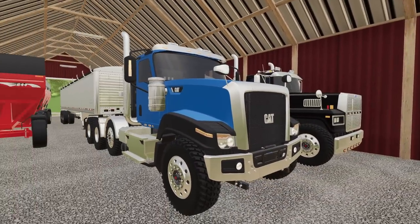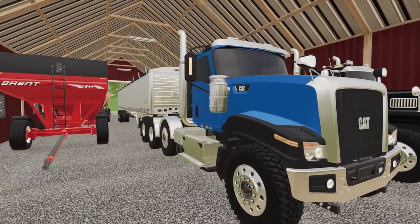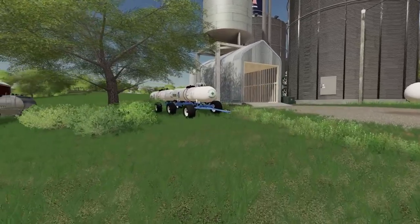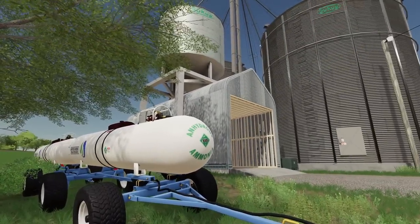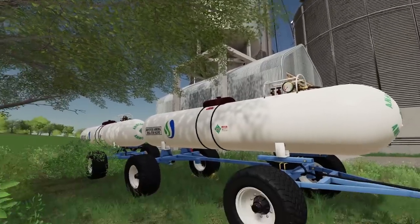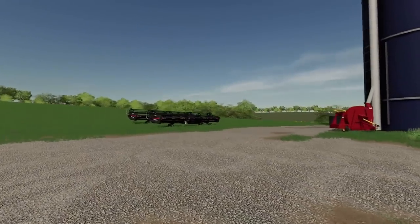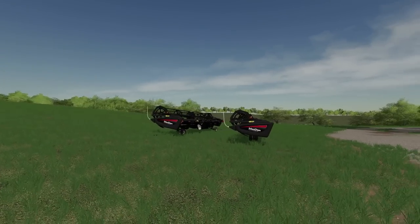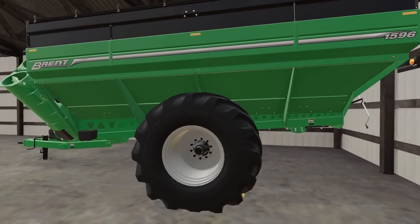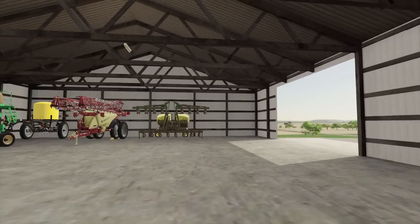I do like that cat though. Wouldn't mind having one of them, but hopefully we can help out Jim a little bit so we can drive his cat truck. We got some anhydrous tanks. That heater just came on — that thing is loud. Surprised you can't see the smoke coming out by there. Got some MacDon headers back here. It looks like he brought his Brent big grain cart here. Yep, brought that.